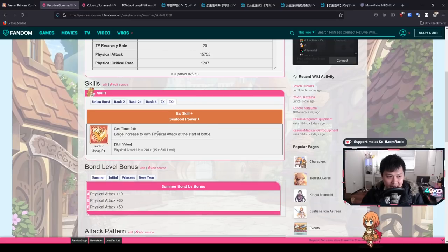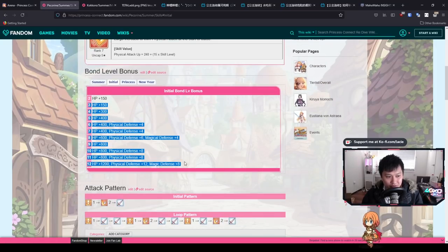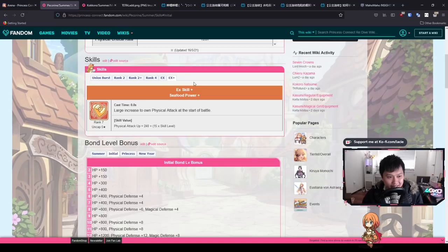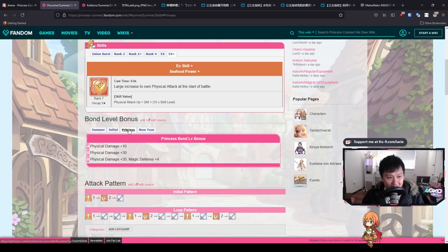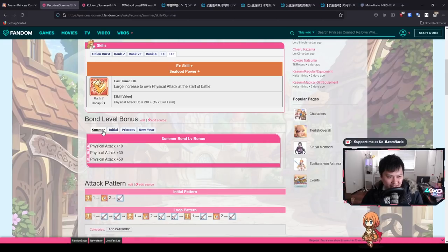The EX skill and EX+ are both physical attack buffs. Now here's where it gets interesting — summer Pekran only gets three bond level bonuses of her own, however this is the first time we're having an alternative of an existing character. What happens with alternatives is they each get the bond level bonuses of the other alts too. This makes summer Pekran quite a bulky and beefy attacker. Characters with the most alts benefit the most from this system.